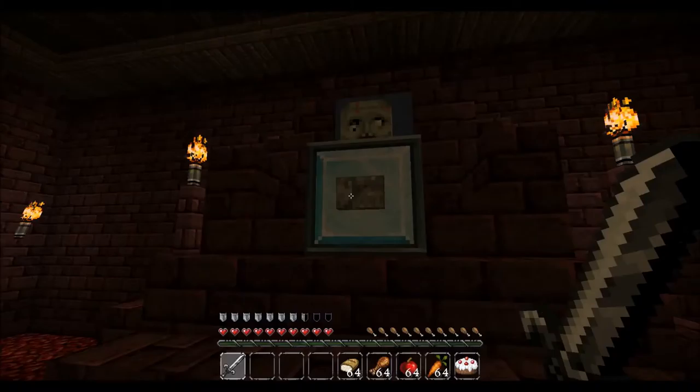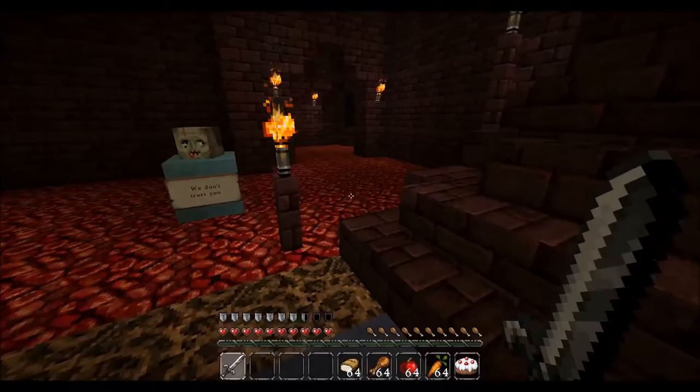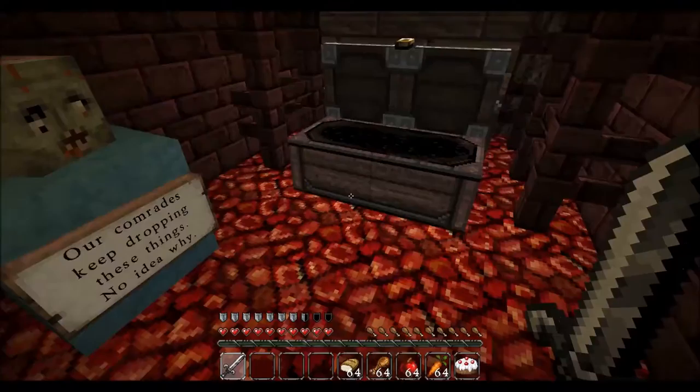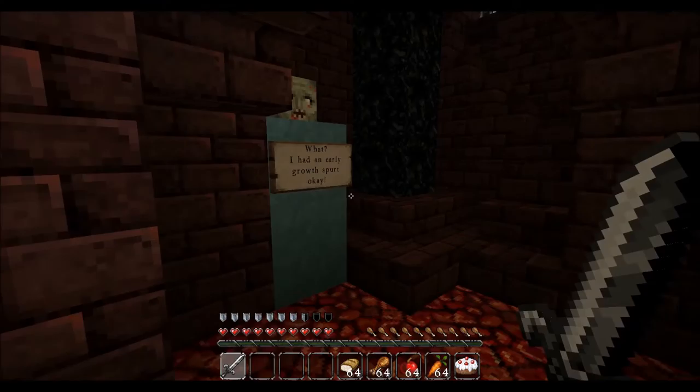I'll make you a deal. Bring me his head and I will give you access to the hidden passage. Toss his egg into the sword chest. Hey, everyone of us is telling the truth — it's not like we are going to eat your brains when you're not looking. I'll walk off.